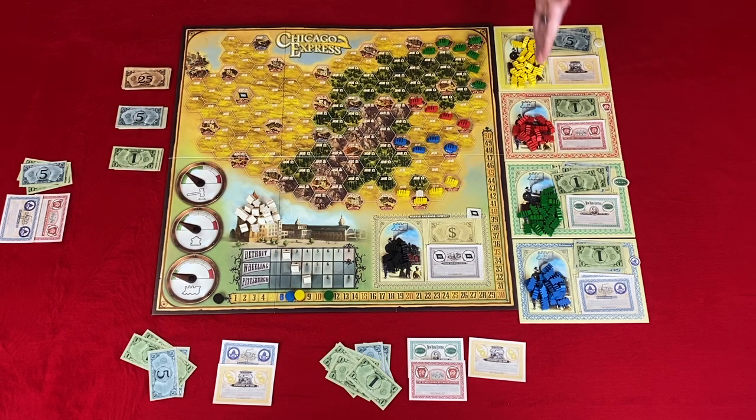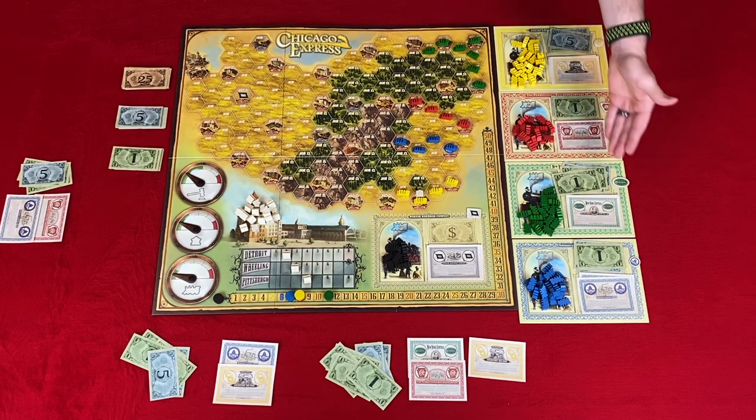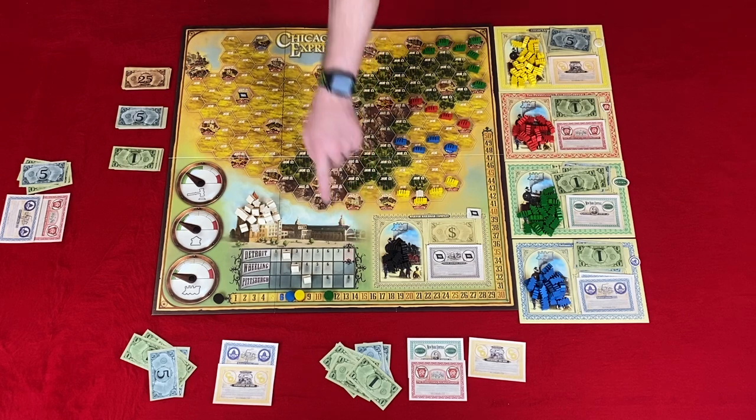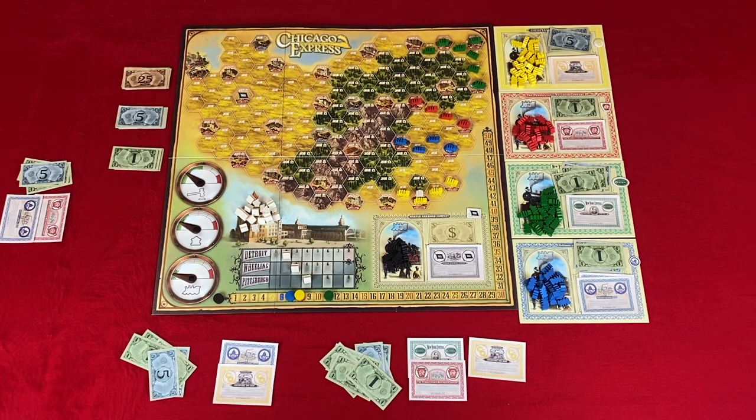The four end-game conditions are: three or more companies are out of locomotives, three or more companies are out of shares, there are three or less houses, or Detroit is at eight. When one of these has been met, the next dividend phase ends the game. Then players count up their money, and the player with the most money is the best investor and wins Chicago Express.